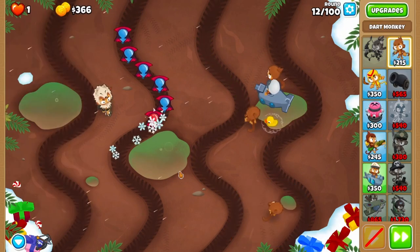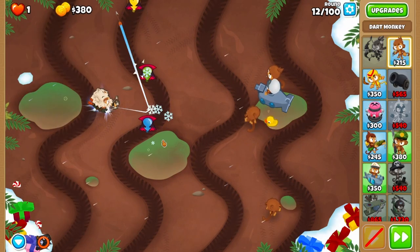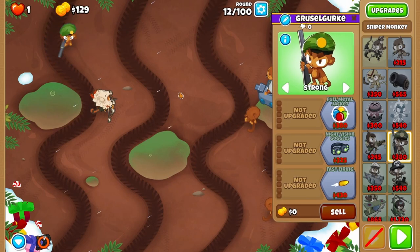Back to simple instructions for now. On round 12, rapid fire the yellow blooms. Place the sniper on strong up here before round 13.